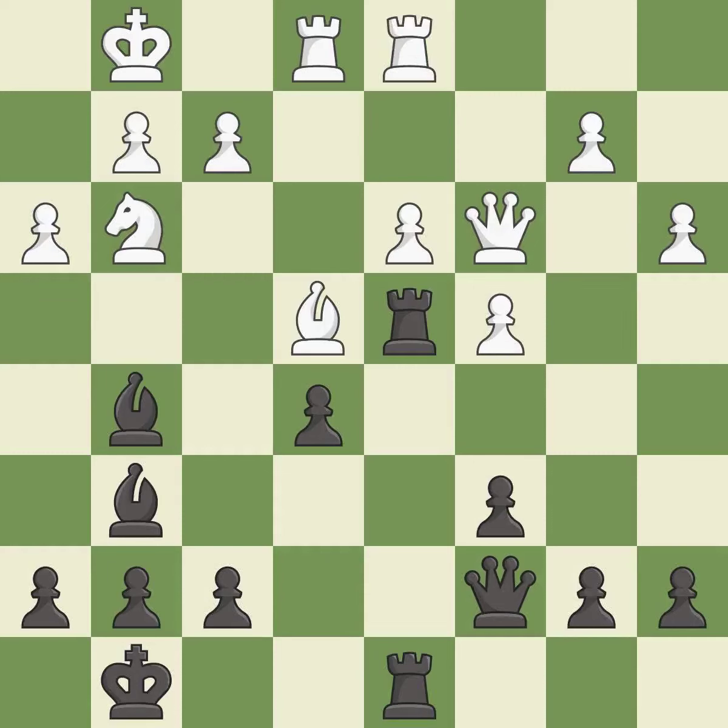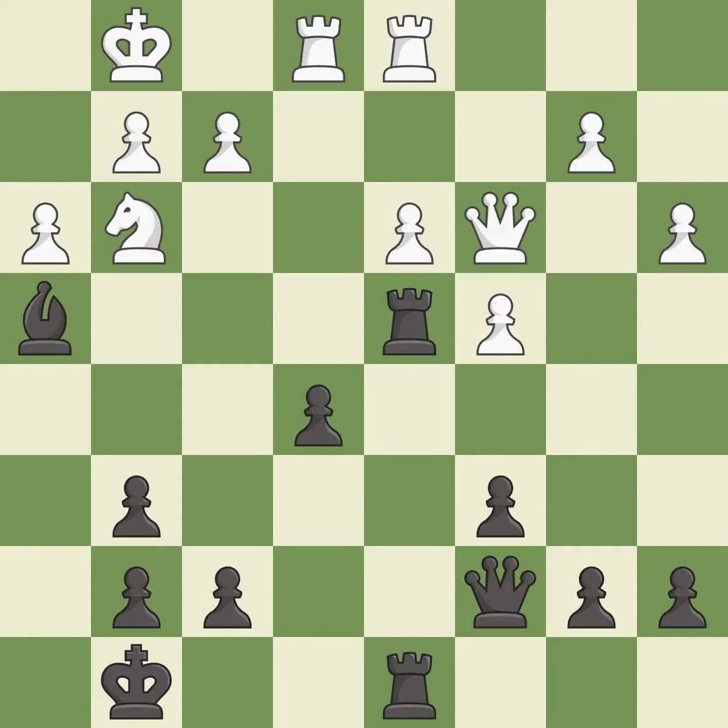The rooks can see each other now, allowing them to provide mutual defense — it is best. This threatens to win a queen — it is best. This forces doubled pawns in front of the opponent's king, decreasing its safety and harming the pawn structure. This prevents the opponent from being able to win a queen — it is best. Recaptures. This threatens to double the pawns in front of the king — it is best. This wins time by threatening a rook and forcing it to move away — it is good. This ignores a better way to move a rook to safety — it is an inaccuracy. The game was close to equal, but now black has the advantage — it is an inaccuracy.